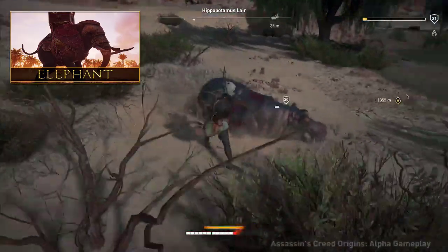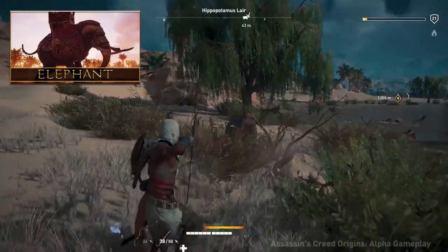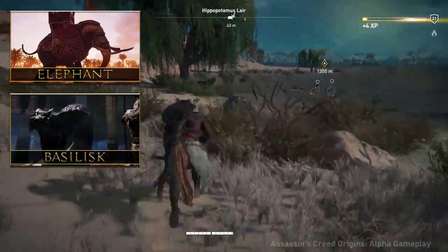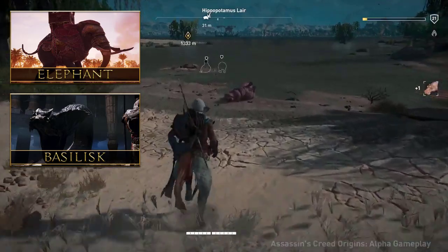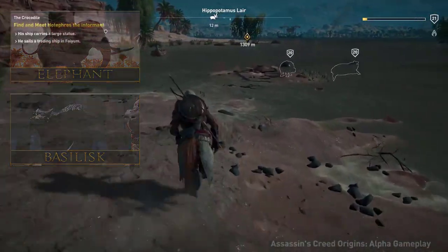Finally, as it's not a real animal, we mention it last: there is also a huge basilisk or snake in one of the tombs that you will be fighting — essentially a boss fight — and there might be even more. Pretty cool stuff.